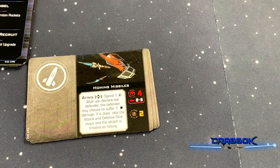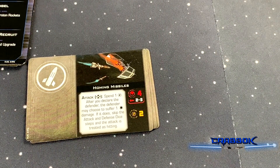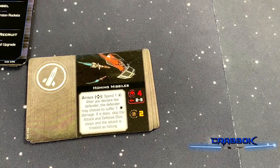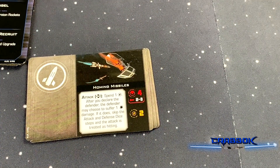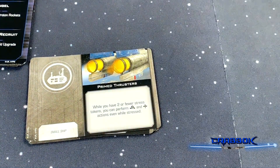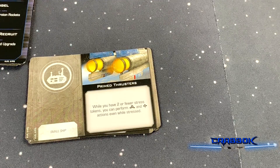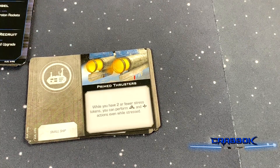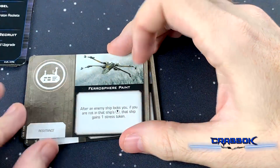We've got Homing Missiles — four dice out of the front arc, range two to three, no range bonus, two charges. After you declare the defender, the defender may choose to suffer a damage; if it does, you skip the attack and defense steps. We've also got an extra copy of Primed Thrusters, which you don't get in the T-70 pack but do get two of in the conversion kit. While you have two or fewer stress tokens, you can perform barrel roll and boost actions even while stressed — not bad especially on a ship that really flexes maneuverability.